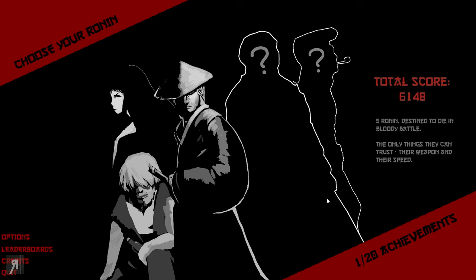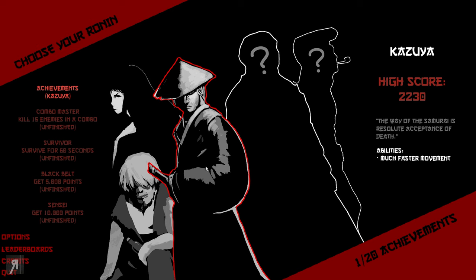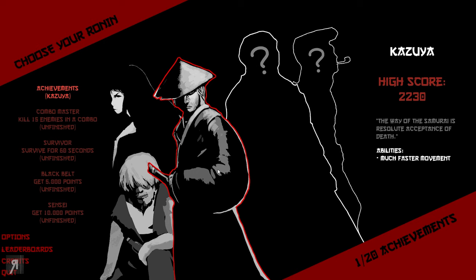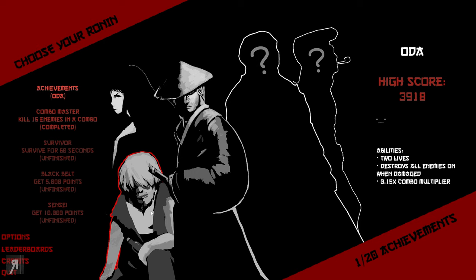If you'd like to check it out, there is a link in the description. You have a choice between five different characters, but initially you'll only have three: Kazuya, Tomoe, and Oda. They all have different attributes. Kazuya is the most basic character — his main strength is that he moves faster. Oda is my favorite so far because he has two lives, making him more forgiving. Whenever he takes damage and loses a life, he kills every enemy on screen, which is fantastic. He does have a lower combo multiplier though.